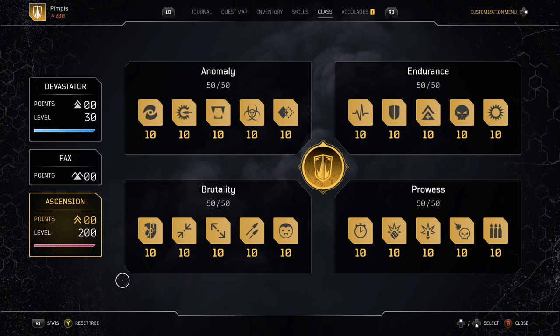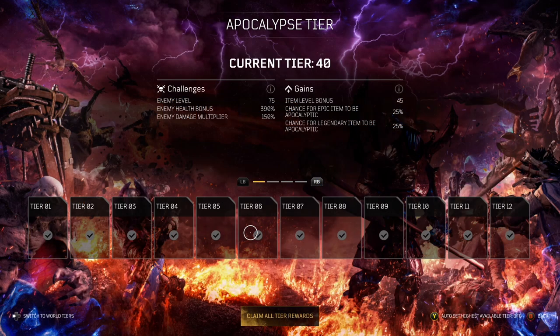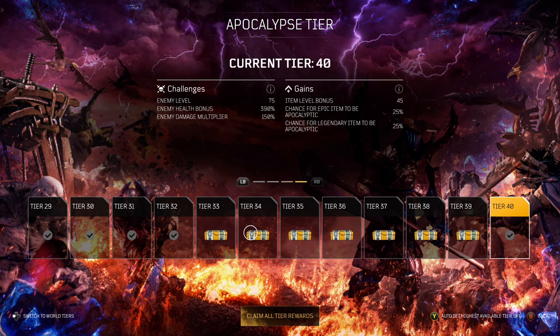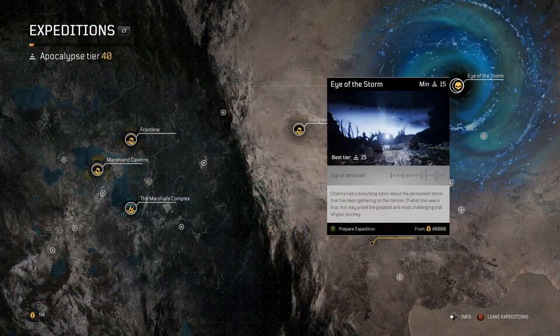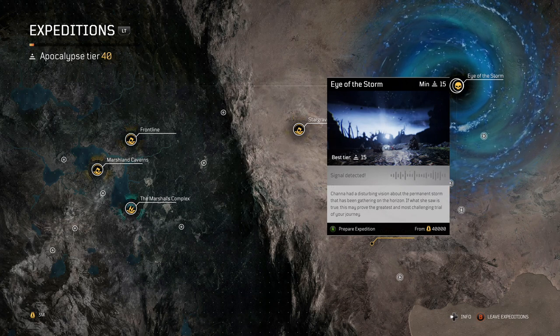If you are curious about Apocalypse Tears and how you can unlock them quickly, I have already made a video on this topic. You need a second player for that method and they need to be at higher tiers so they can share their tiers with you. If you don't have that friend, hit me up on Xbox — I will gladly help you all. Let's get those tiers quickly up.